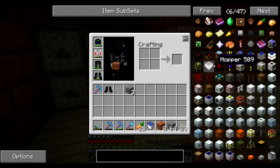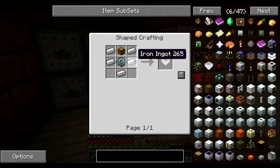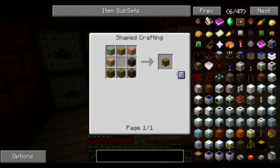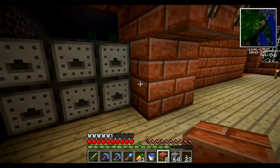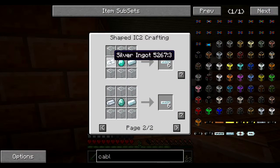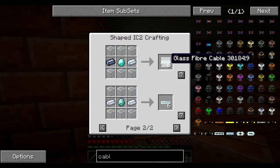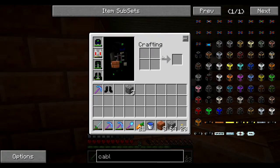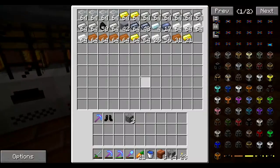Hopper! It's called a hopper. See? Hopper. How do I make it? Quite simple — stone gear, small amount of iron, and a chest. Beautiful, I say. I figure I might as well show you guys how I make this glass fiber cable since I have to do a lot of it. Silver is not really used for anything else for the most part, unfortunately.